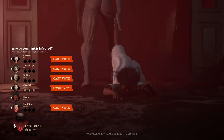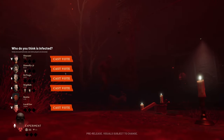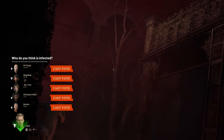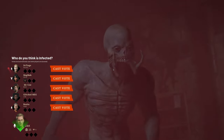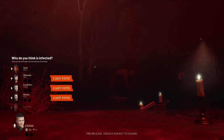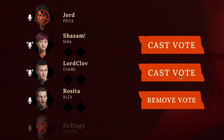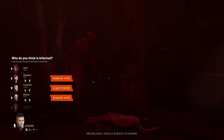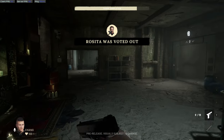There are only two ways for the in-between to end: either with a sacrifice when the infected successfully capture an innocent, or if all the innocents successfully evade capture. Either way, it will bring back the reality phase. In the brief period before you go back to reality, you will have the chance to vote on people that you believe are infected. This will not instantly vote them out, but instead acts as pre-voting them — as next time they are downed, your vote will be placed on them regardless of where you are on the map.